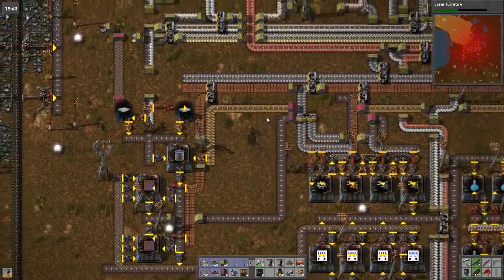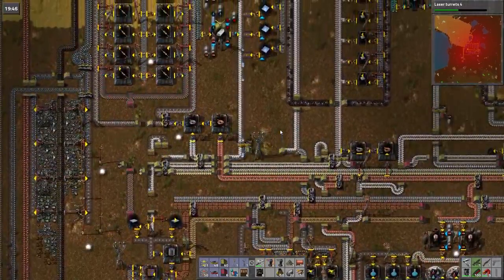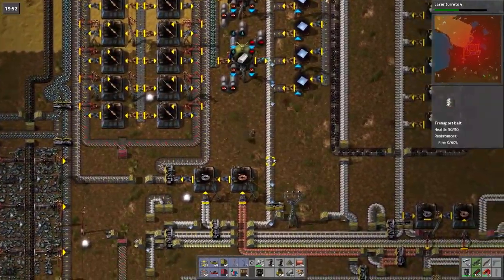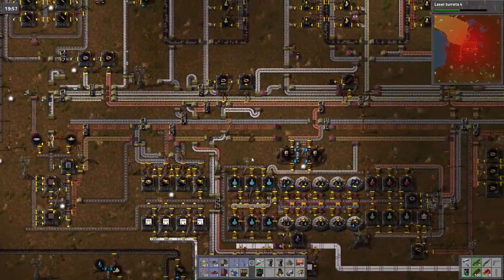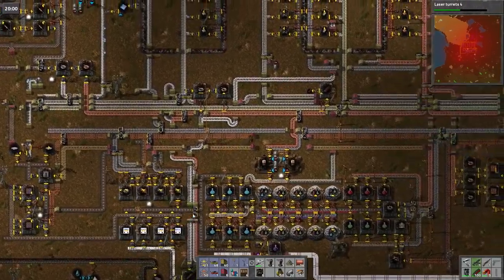Hey guys and welcome back to Bob's Mod Factorio, where I am trying to sort out my main bus so it starts turning the opposite way, because right now it doesn't seem like we're having a good time of it. I want to get these on the main bus, which may be an issue.